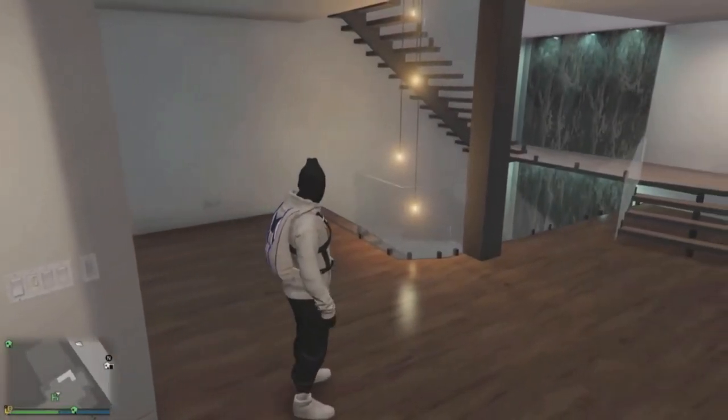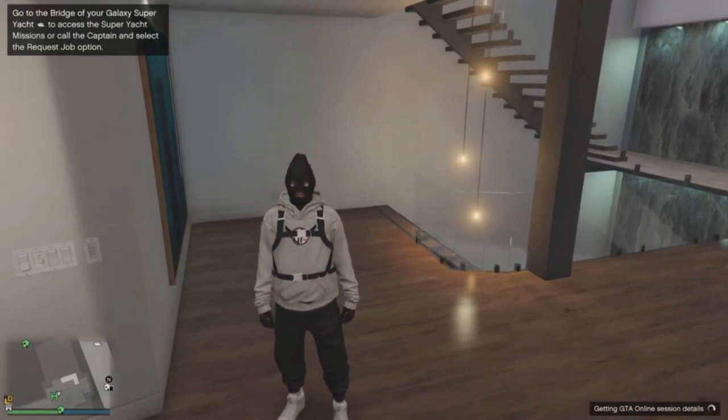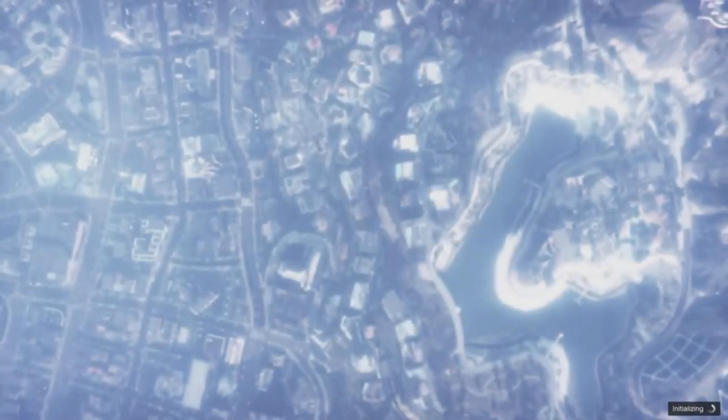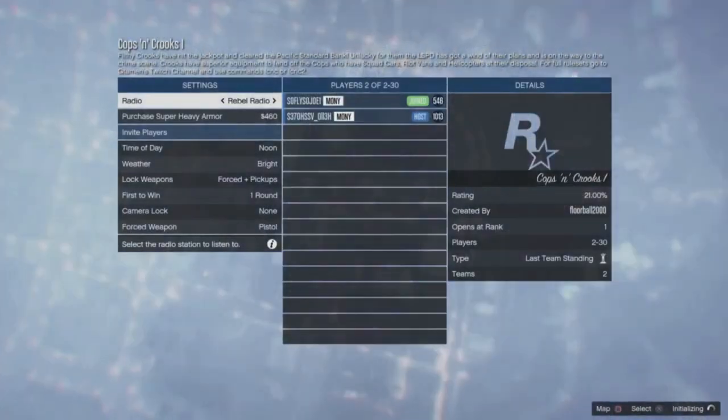All right, this is how we're gonna get the cop uniform. You need a friend, and your friend needs to go and download the bookmark job — it's down there in my description right now. He needs to restart his console.